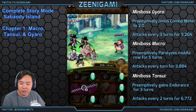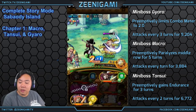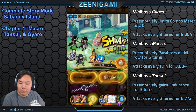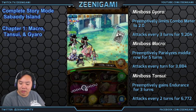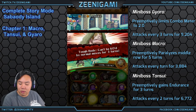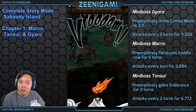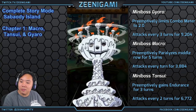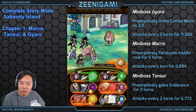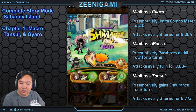Tansui attacks every two turns for 6,000 damage and will prevent himself from dying for three turns. There are a couple of ways to deal with the prevent-from-dying mechanic: you can wait it out, or you can get him down to one hit point and use a special ability to kill him — like Mr. Three — then use the Thousand Sunny special to finish him.